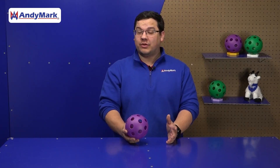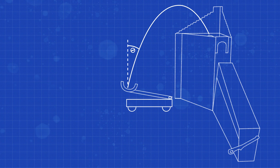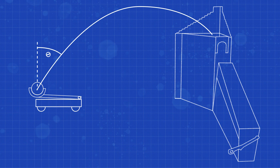Teams may want to consider where they're launching from on the field. Whether you're up close or farther away, that changes how you might want to design your robot. For example, if you're up close, you'll have to take a much steeper launch angle to be able to get the ball to clear the edge of the goal. Whereas farther away, you may need a shallower launch angle to be able to get the range needed to get the ball in the goal.